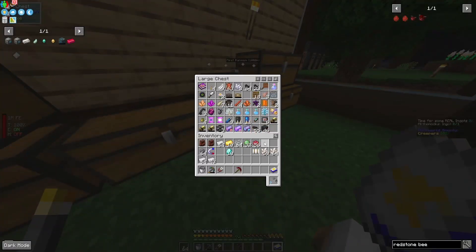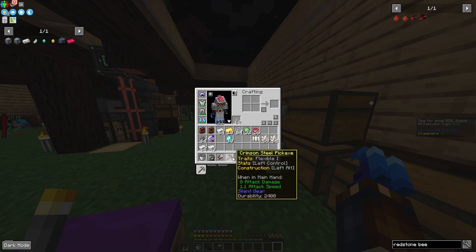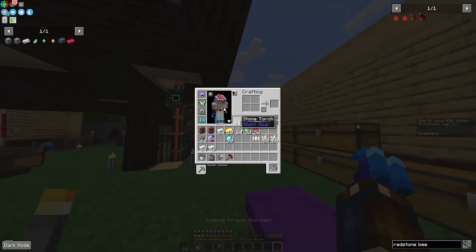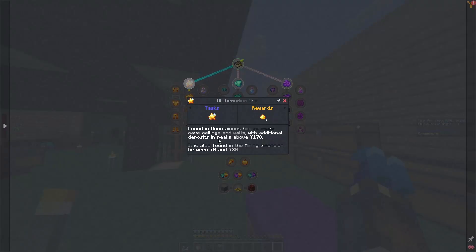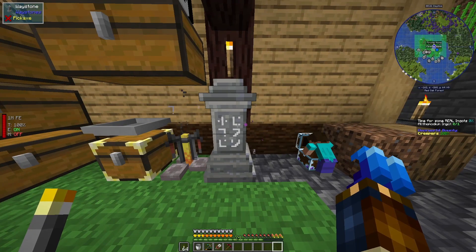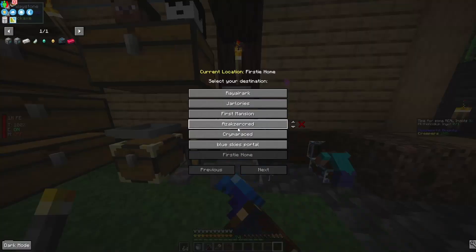Let's store our book. We don't need this book on us anymore because the only purpose of this was to get this pickaxe. This pickaxe is what we are going to use specifically for getting Allthemodium. So let's take a look at the quest book — Allthemodium. First thing we want to look at is getting this ore: found in mountainous biomes inside cave dwellings and walls, with additional deposits and peaks above Y170.